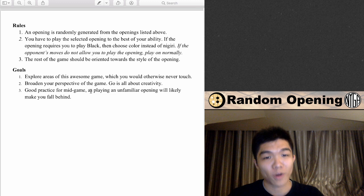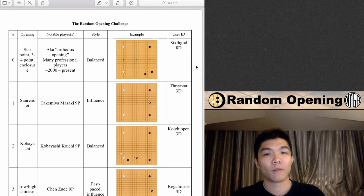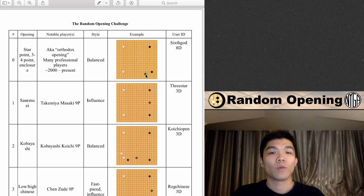After that you'll get a better perspective of the shapes and strategies involved. It's also good practice for the mid-game because you'll be forced to play an unfamiliar opening, so you'll probably fall behind — which you'll probably see me do as well. So without further ado, let's go over the openings. I picked four from each group, and I decided to include Six God from the casual online game series. I'm going to play the so-called orthodox opening, which is the star point with a three-four and enclosure facing the star point. If I roll zero, I'll use this account.